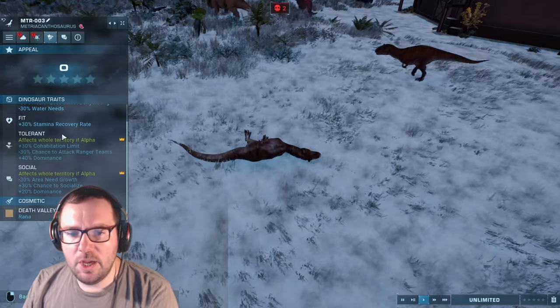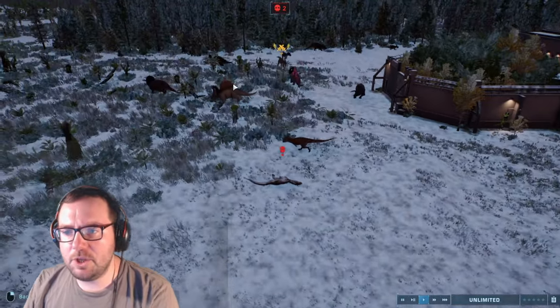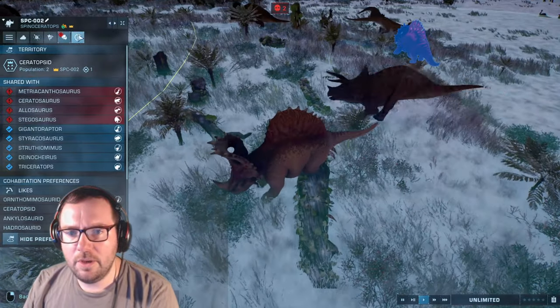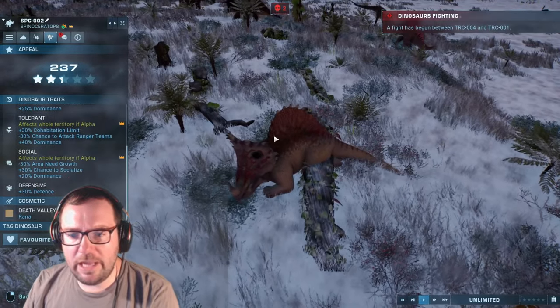What were Metriacanthosaurus's traits? Quenched, Fit, Tolerant, and Social. Looks like Allosaurus won another fight. What were its traits? Quenched, Long-Lived, Humble, Tolerant, Social, and Defensive.